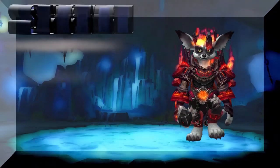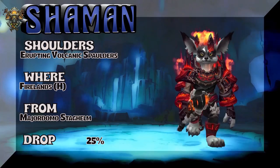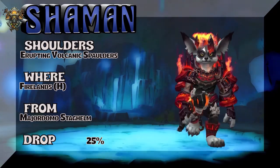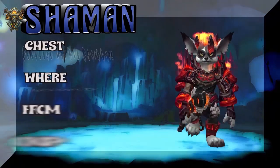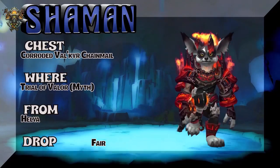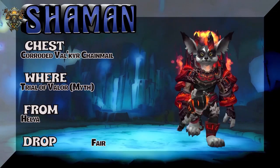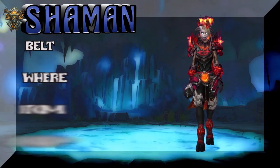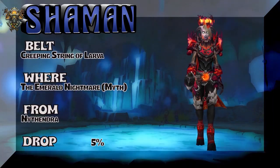Showing the Vulpera — some luck. At the beginning of BFA I said if I could just play a Vulpera as a playable race I would be so excited — it would make BFA great. I was wrong, but I'm still excited to play Vulpera. The Corroded Chest is the Valkyr Chainmail, Trial of Valor mythic — Helya is the boss — kind of a fair drop rate.